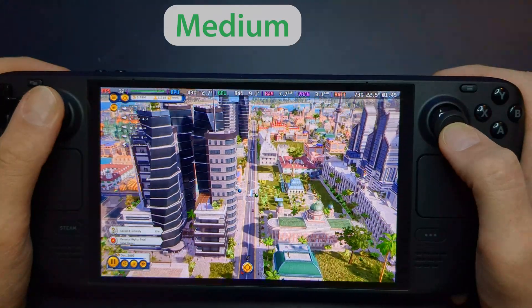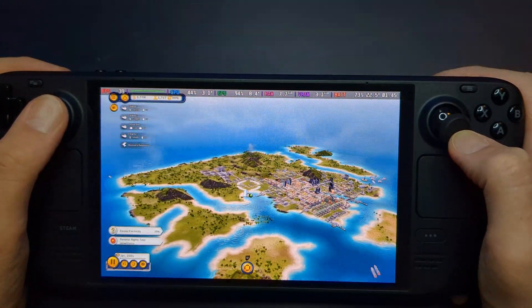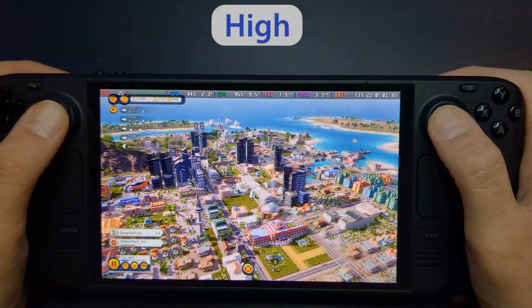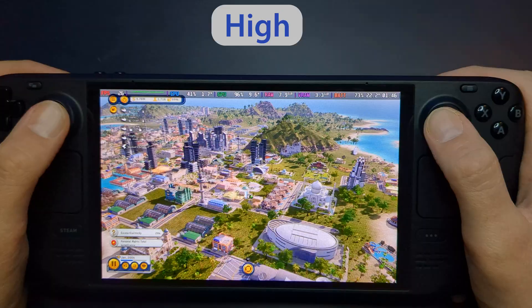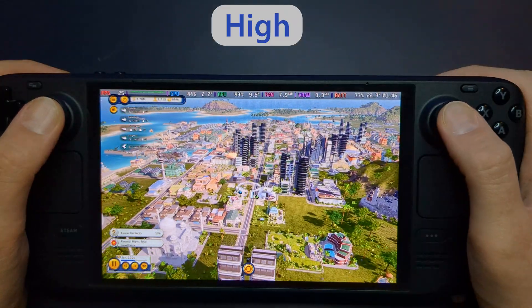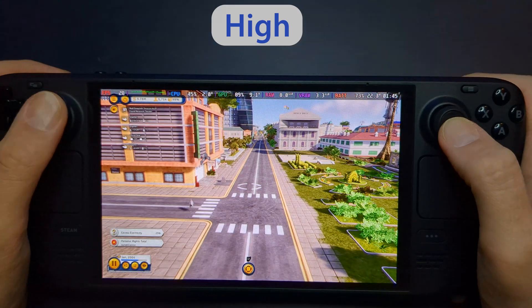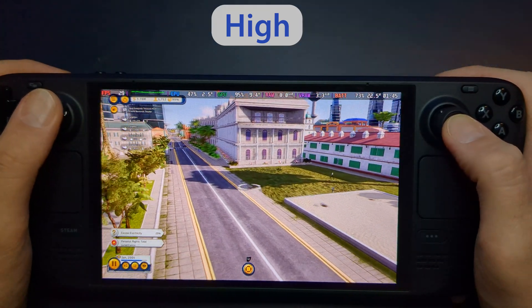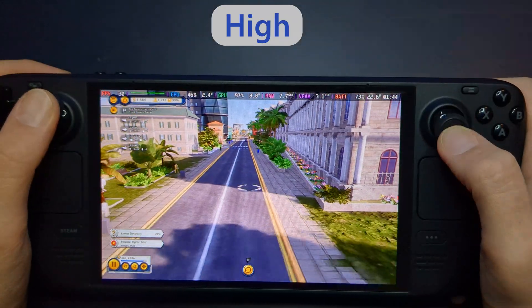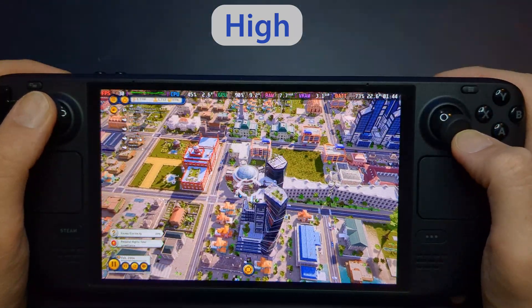It's a smooth experience for the most part, though frame drops might occur in especially dense areas. On high settings, the game's visual fidelity is impressive, with detailed environments and realistic lighting effects. However, this comes at the cost of performance, which drops to an average of 25 to 30 FPS. While still playable, it's less ideal for later stages of the game when your island becomes crowded with buildings, vehicles, and citizens.